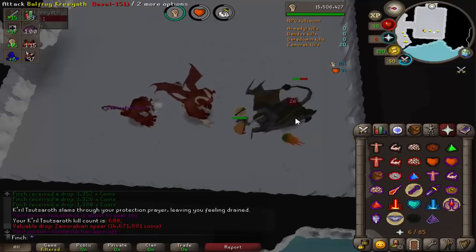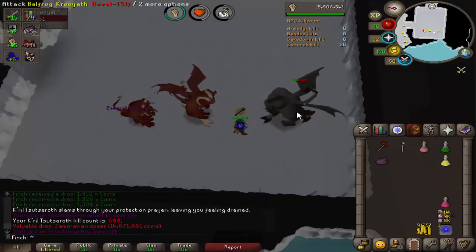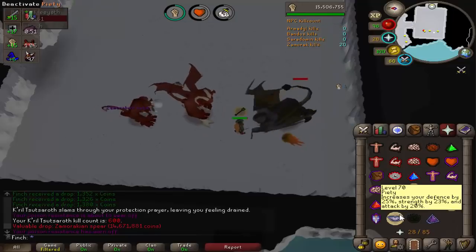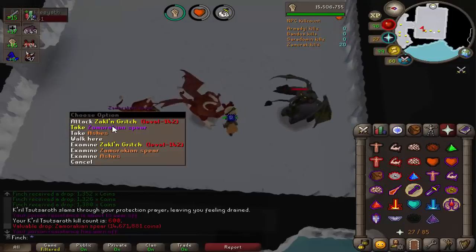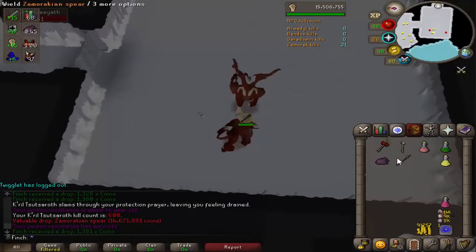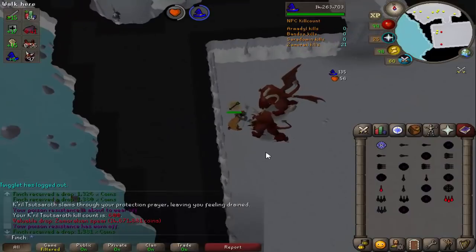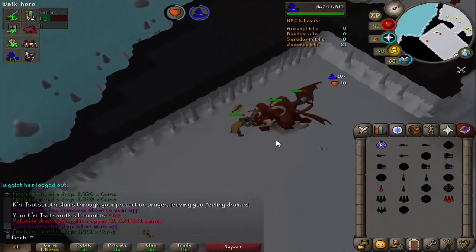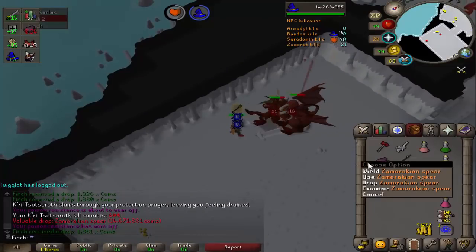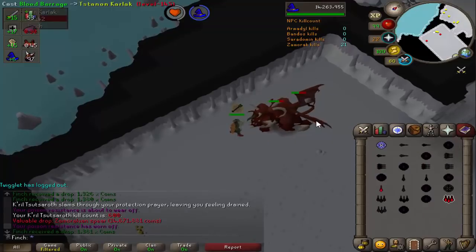If I can get the hilt under 700 kills I'll be pretty happy. And honestly, if I had to choose any one of the four God Wars bosses to go dry on, it probably would be Zamorak anyway — I wouldn't want to go dry on Bandos because finding a world for that is always tricky at peak times. Zamorak kills are pretty quick and it's not too hard to get a task of greater demons. Surprised to get a drop on 600 KC.